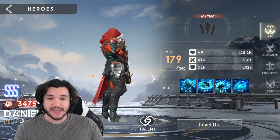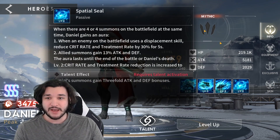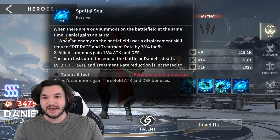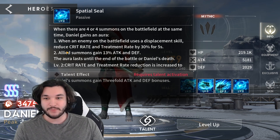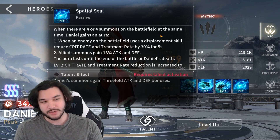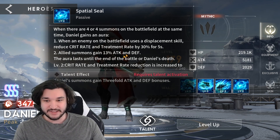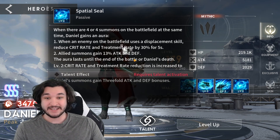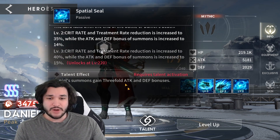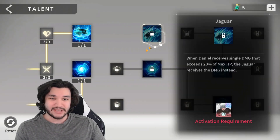The reason everyone loves Daniel is because he's going to be the summon king, essentially, due to his passive. When there are four summons on the battlefield at the same time, Daniel gains an aura. When an enemy uses a displacement skill, he gets crit rate and treatment rate reduced by 30% for five seconds — that's really good for PvP. The second, more important effect is that allied summons gain 13% attack and defense, which is huge, and this can increase up to 15% assuming you don't have any commanders.